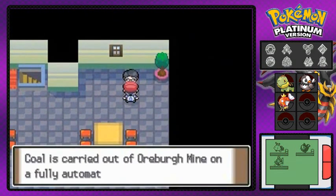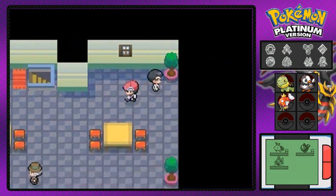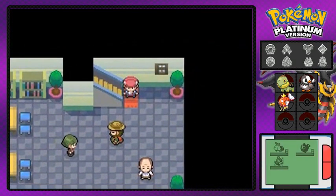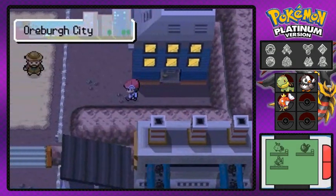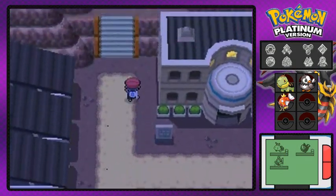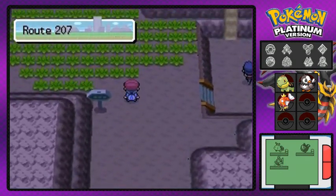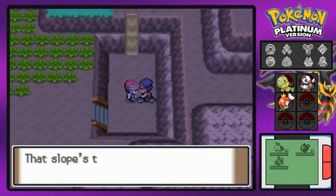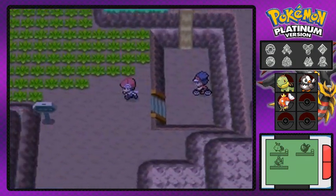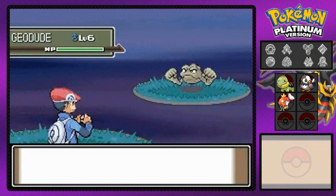Alright, we still need to go to the Oreburgh Mine, but first let's go up north of Oreburgh City to check a few things. This is Route 207 — you can find a Machop here. This would be an easy way to get to the next route but there's a muddy trail up there and you actually need a bike to get up it, which we don't have yet.